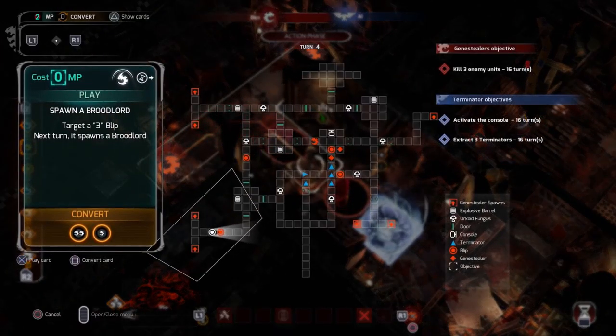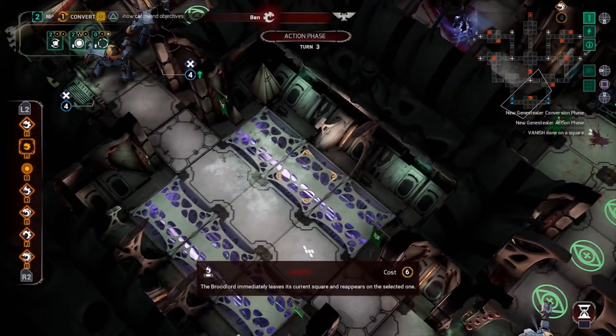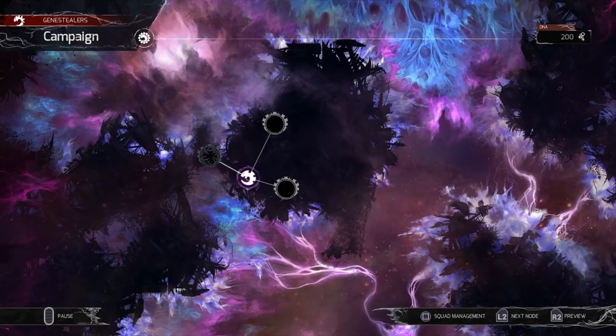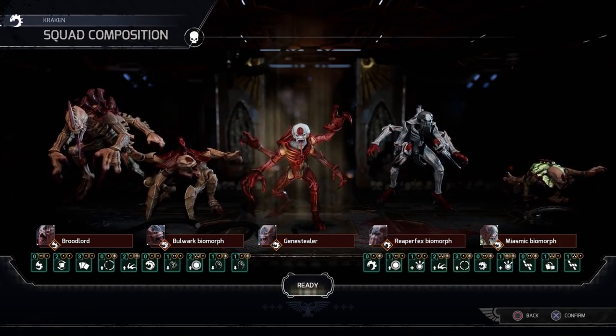This is also how you deploy the mighty Broodlord, the largest and most powerful of the Genestealers, which can cross the map in an instant and spawn new blips around itself. It is not invulnerable, but it has an immeasurable tactical advantage. Playing as the Genestealers in Space Hulk Tactics is a completely different experience. Unique cards, their own campaign, and four high-fleet color schemes to choose from and customize give them equal footing in every aspect.